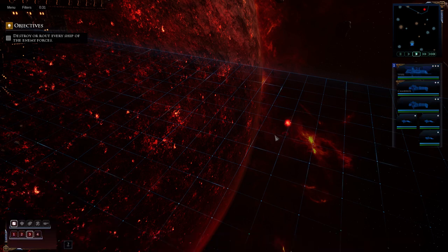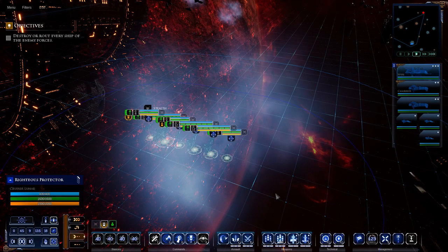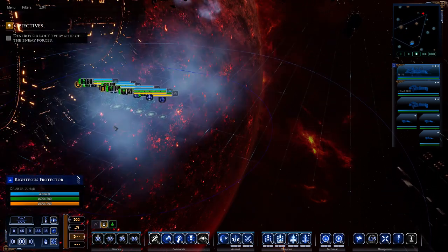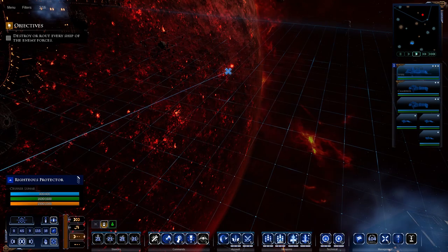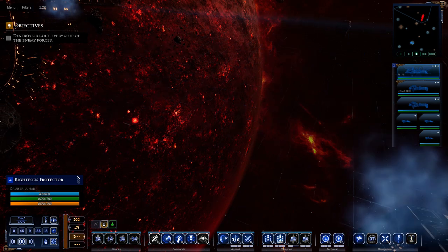I click on an enemy ship to set priority and focus fire. I can tell this one is an escort ship by the targeting options available. I'm sneaking around to see what they have — looks like a couple of light cruiser class ships. I'll reposition a bit and maybe get some torpedoes off in their general direction. I'll launch fighters to unveil the enemy before they get to me.